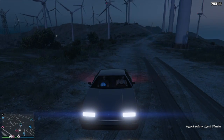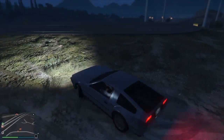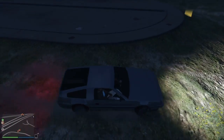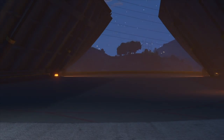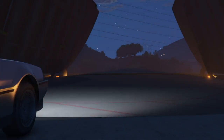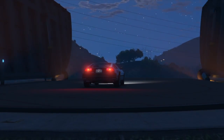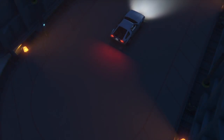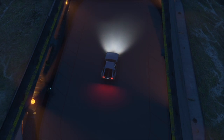First, pull out the vehicle you want to put Benny's wheels on. I called out my Ramp Buggy, then we get into our friend's Deluxo and he drives into his facility. So I called out my Ramp Buggy, my facility has one empty spot, we're getting into our friend's Deluxo and he drives into the same facility that we both own.